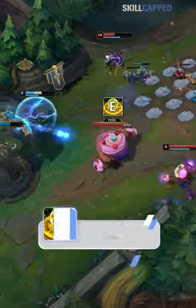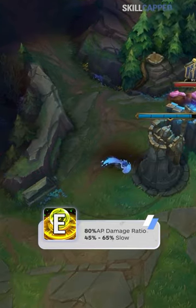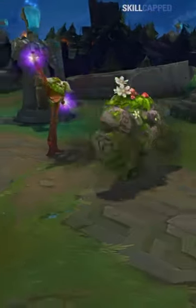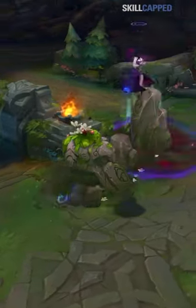Cast your E on Daisy — it has an 80% AP ratio. It doesn't matter if they destroy the shield; it still explodes to deal damage and slow. There's now no escape. Daisy is invincible from your shield, the enemy is permanently slowed, knocked up, and taking a million damage.